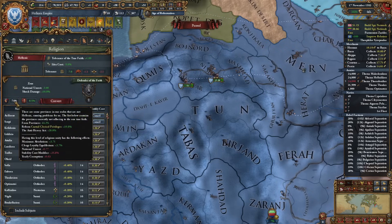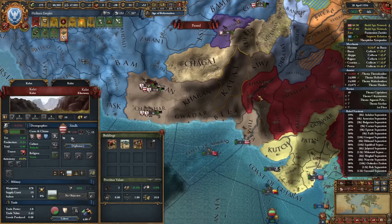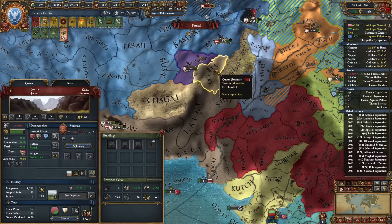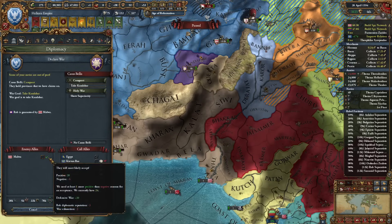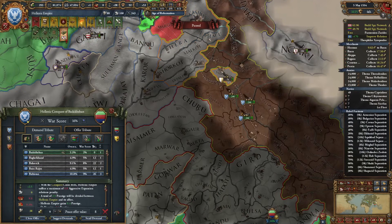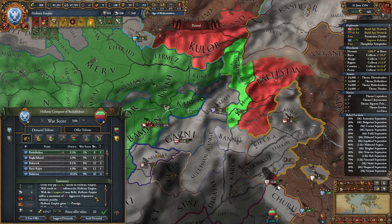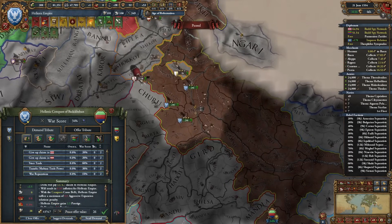Wait, Rob spawned again? Malva did some nasty stuff here in Sindh. I won't need to fight Malva, but I will need to fight Surenas and Rob again. We don't have a truce with them anymore — we can wait a bit, maybe Malva won't protect them anymore. We got Delhi's capital — this should be enough to finish the war. A couple more occupations and we can finish for sure. Bahmanis peaced out, so give me the two provinces I needed plus lots of cash. Let's just finish this and score it up.